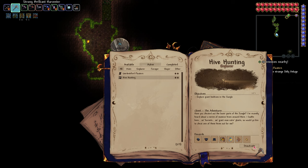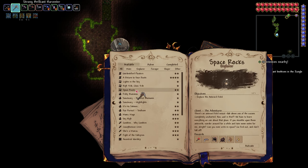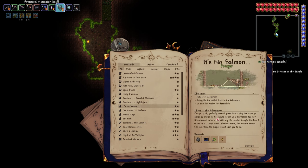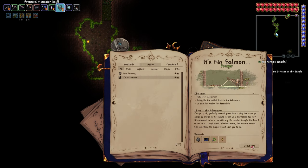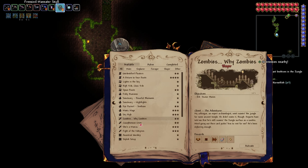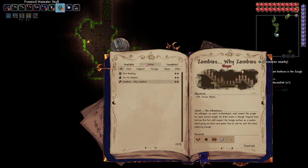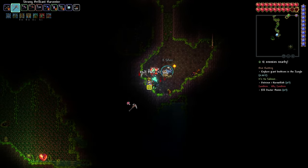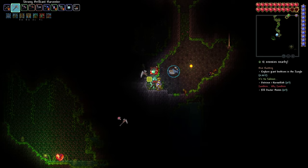Maybe I could look at these quests — Hive Hunting: explore the beehive. We can knock that out and hopefully not accidentally summon the Queen Bee — ha, who would ever do that? Also: head to the jungle to fish up a Hornet Fish for the Angler. What else? Dark Feather, Mage, Sky High Zombies, Dr. Bones — if I see him I'll knock him out — Screech Owl, Nymph, Valkyrie.